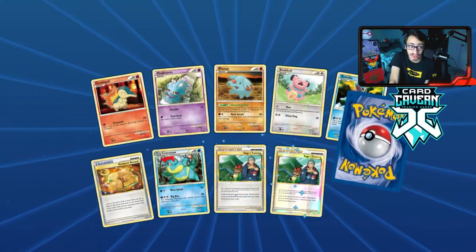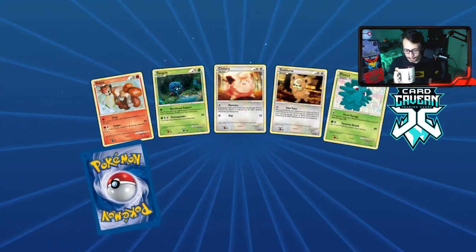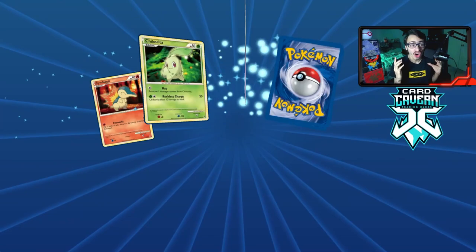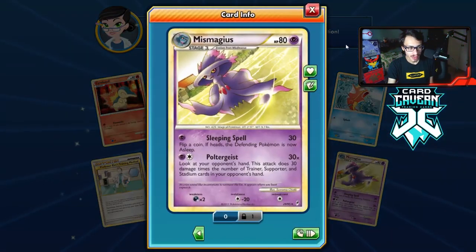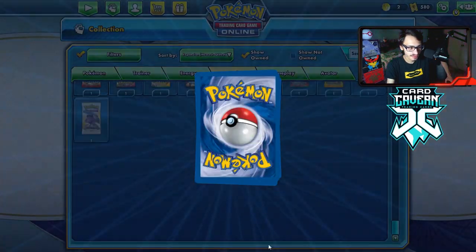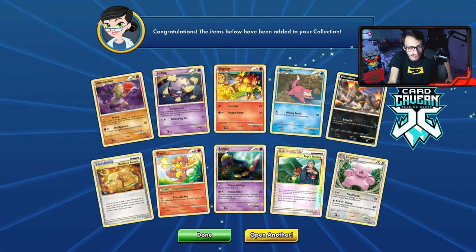We got a playset of Sage's Training — I'll take it! Double rare again — every time you get a double rare you get excited because of the opportunity. We pull a reverse hollow energy with an Interviewer's Questions — that's exciting! We also get a Magius — not bad at all. We're under 10 packs to go. We want to get more shinies. We get a Lucario and reverse hollow Quilava — not a bad Legacy deck either.